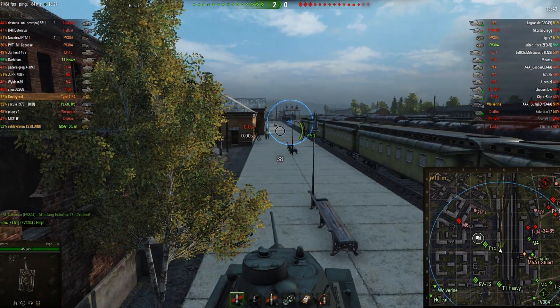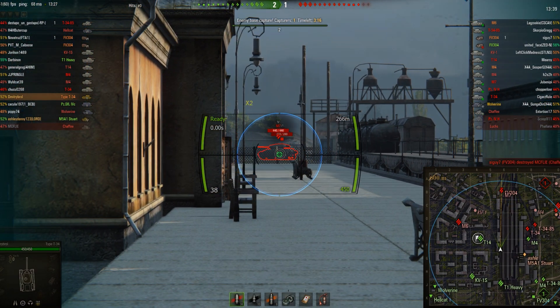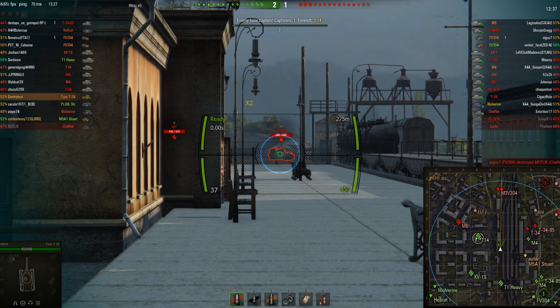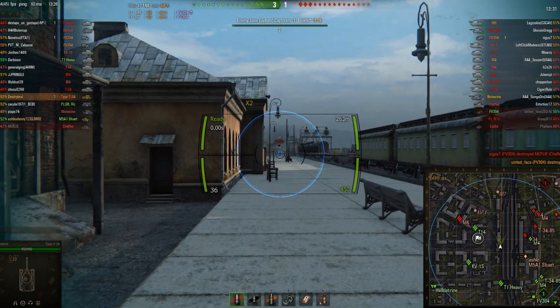It's a very good gun, especially if someone's trying to out-DPM you at close range — you can just absolutely destroy them. And you see right now he's found the FV304, which is one of the most annoying artilleries in this game because it fires so damn fast.